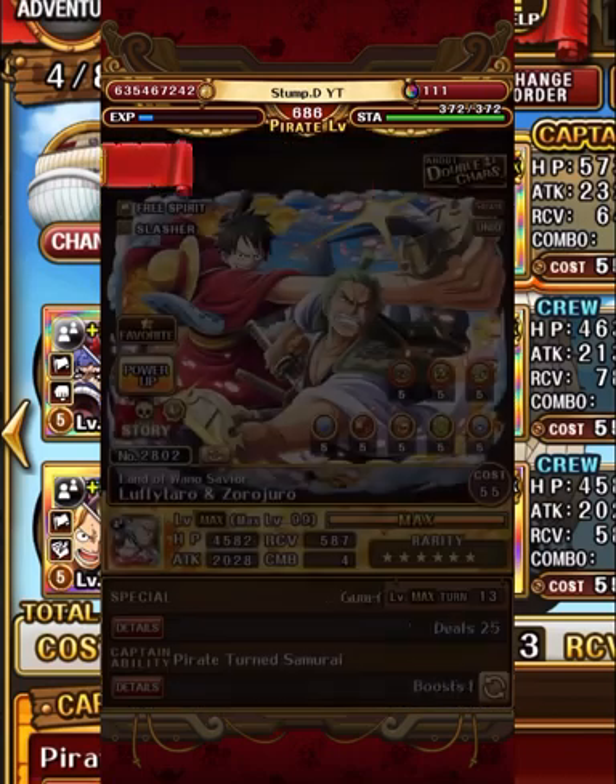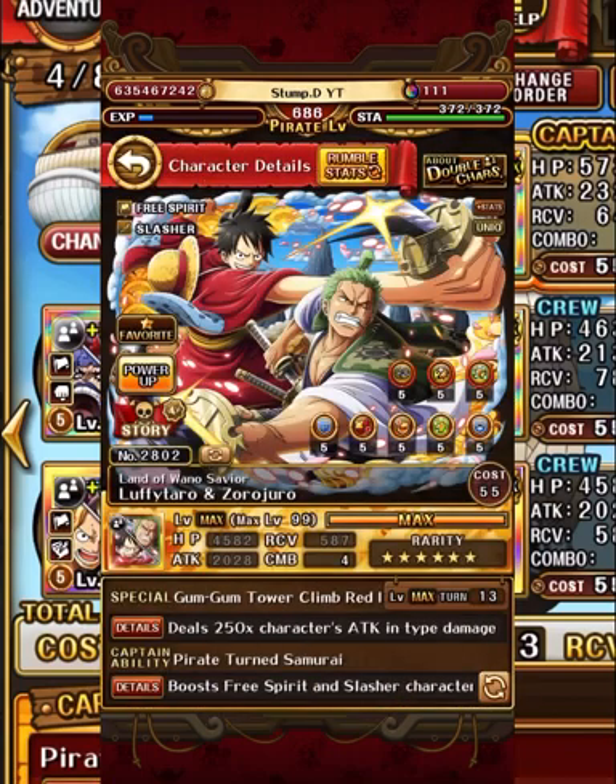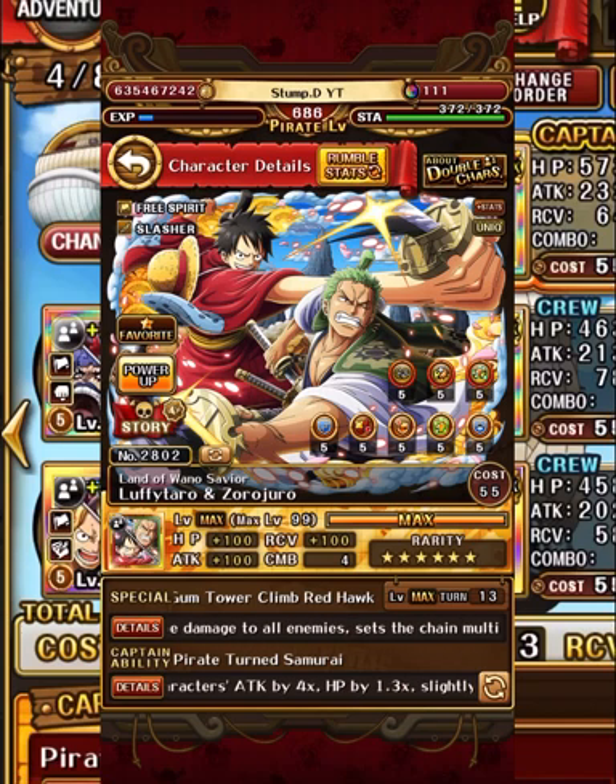The next unit is Luffy/Zoro. Luffy/Zoro has one of the best switch abilities in the game, especially for long content like forests. The fact that you can get one turn of utility just by switching is ridiculous. Plus they have a stupidly good special for free Spirit and Slash types, which this whole team actually is - except for VB Becker. Their special just does so much and it's so handy for this forest.